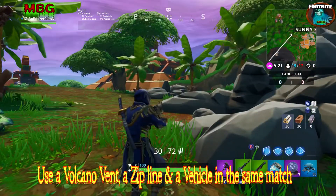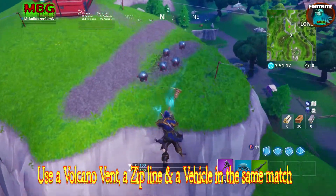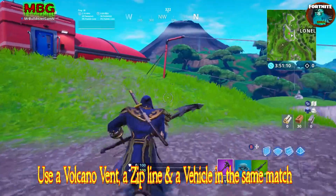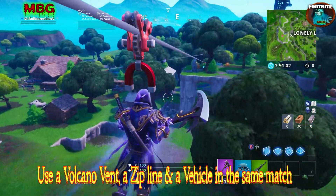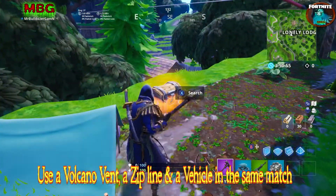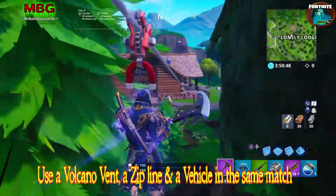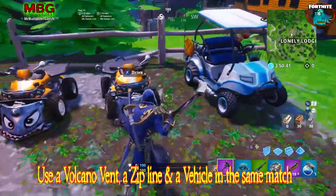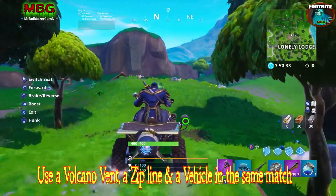Now I'll show you the alternate location over by Lonely Lodge. This footage is from Playground mode, which is why you can see all five ballers spawned in — you don't usually see that in a live match. Get in a baller and get out, then ride over to the zip line. There's a chest nearby since we just came in from the bus. Then grab a quad so you don't have to run, and ride it all the way over to the back right-hand side of this area.